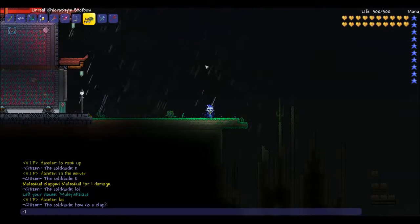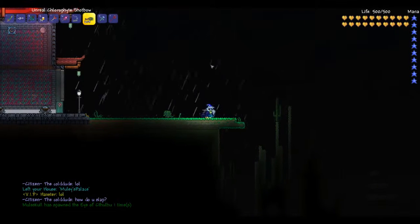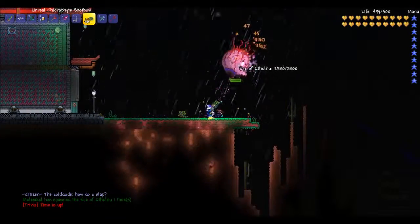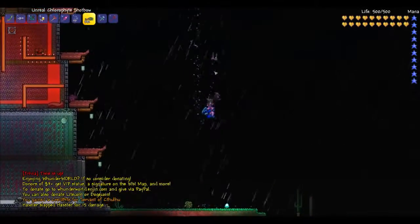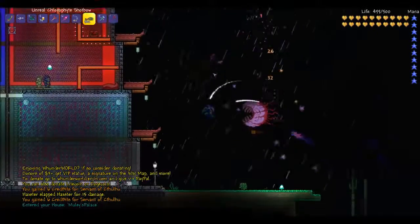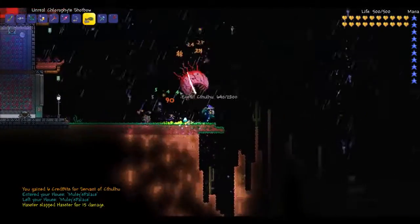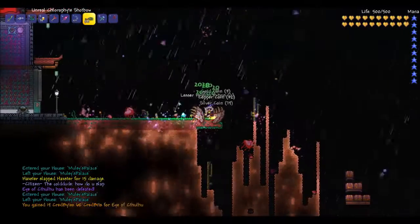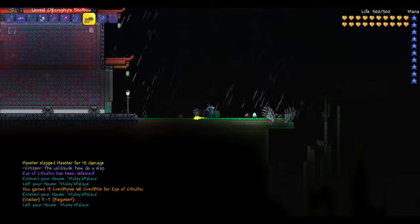Let's summon an Eye of Cthulhu quick and I'll show you exactly what happens. See, no life there — but if I can get stars to come down, you'll see me actually start getting healed. There we go, you can see those stars coming down, just like that.